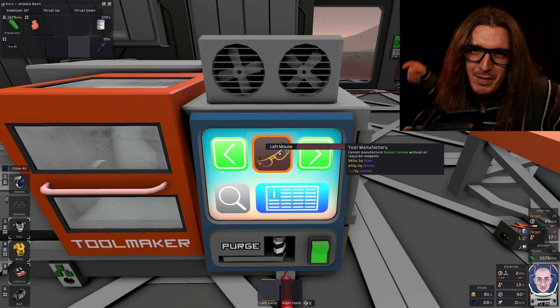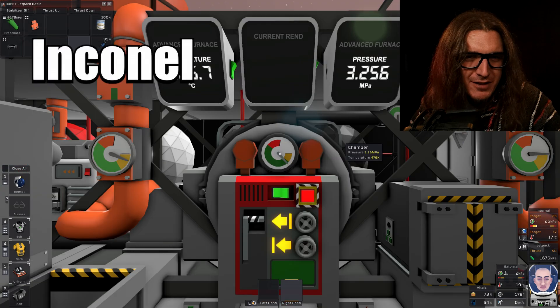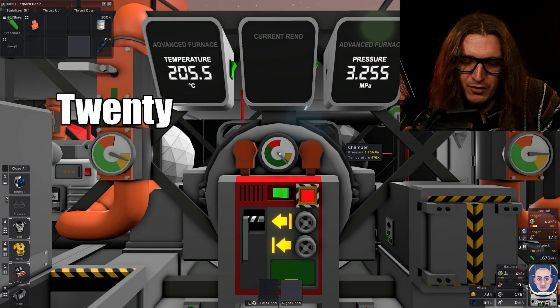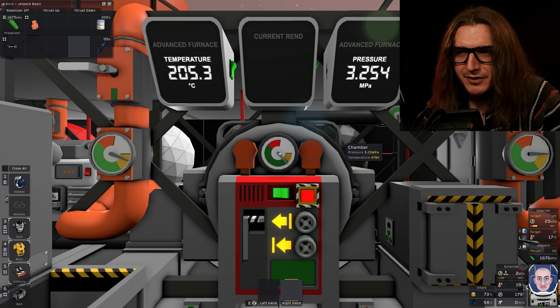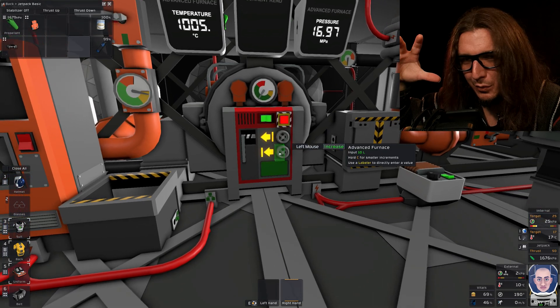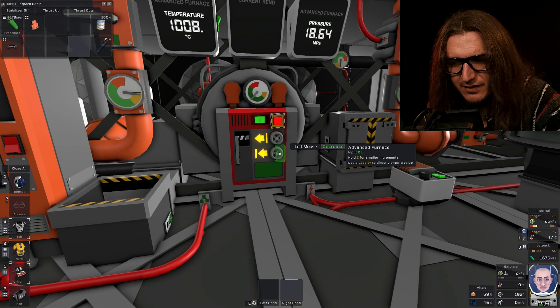First thing we need to do is make a Conal. Conal is just made with gold, nickel, and steel in a 2 to 1 to 1 ratio. My issue is 23.5 to 24 megapascals, and the temperature doesn't matter — it just has to be over 600 Kelvin. Now that we have all our ingredients in there, we're just going to tweak the pressure, because we're not that worried about the temperature — it just has to be over 300 Celsius.